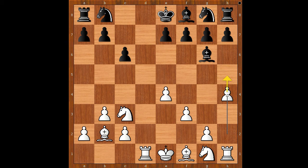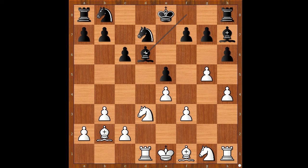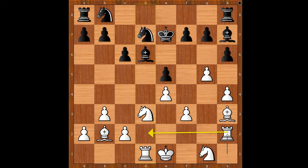The game continued: h4 threatening h5, knight to f6, knight from c to e2, h6, knight to f4, bishop to h7, g4 — the pawn storm on the king's side — knight from f to d7, g5, e5, knight to d3, bishop to d6, bishop to h3, king to e7, rook to h2. On the way to the d2 square. The d file is the only open file and the white rook will be useful there.